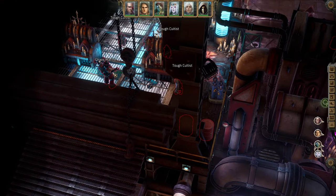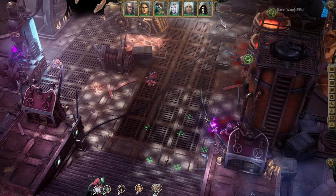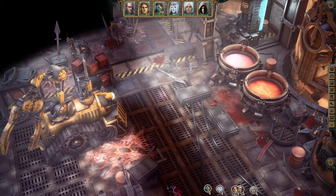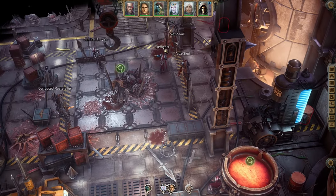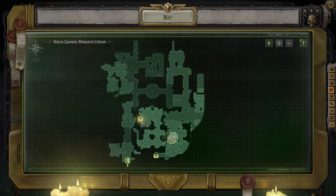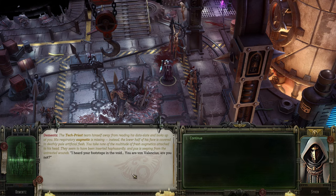Up here - a chaos marine! That's not good - 700 hit points, that's absolutely not good. The crucified body had all of its augments removed. The vats which were previously used to store fuel have been turned into reservoirs for blood. This looks like another fight we're about to have. The tech priest tears himself away from reading a data slate and looks at us - his respirator augment is missing, instead the lower half of his face is covered with deathly pale artificial flesh.